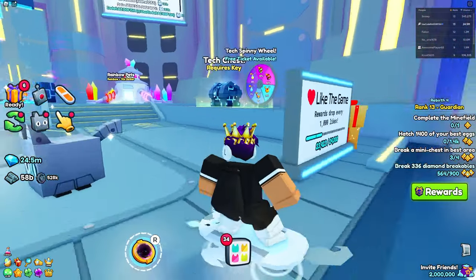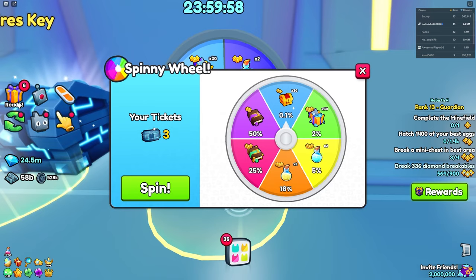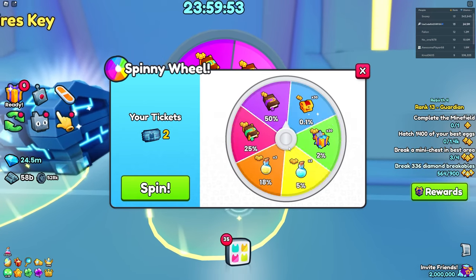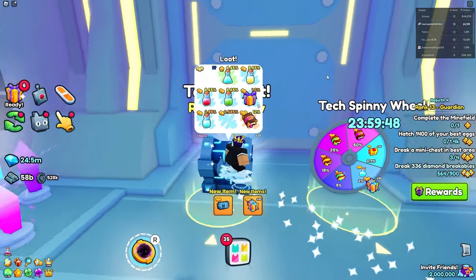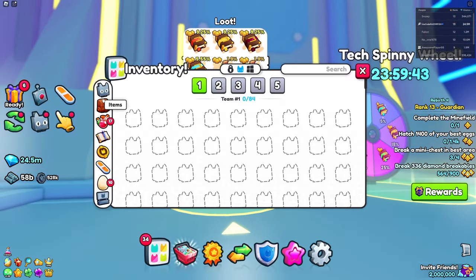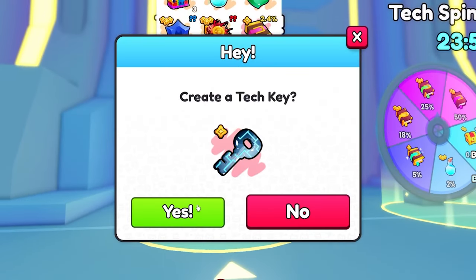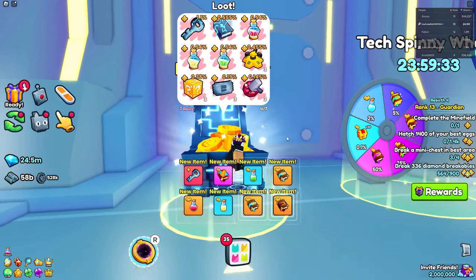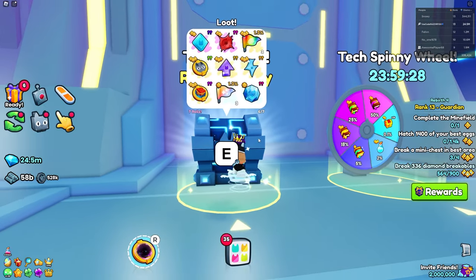There are some other ways — spending gems or spending your tickets. There isn't a huge pet in the spinny wheel, but there is a huge pet in this tech chest right here. To unlock the tech chest you need tech keys. I don't have any right now, but I can craft a tech key. I used one and got a fortune enchant — still pretty cool.